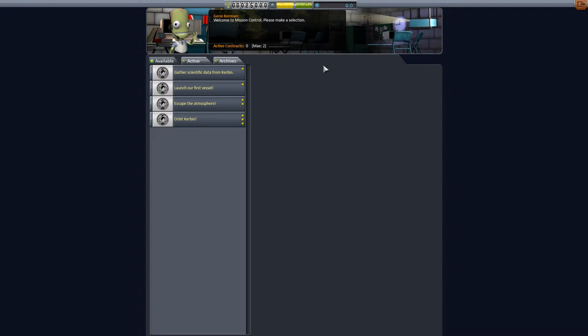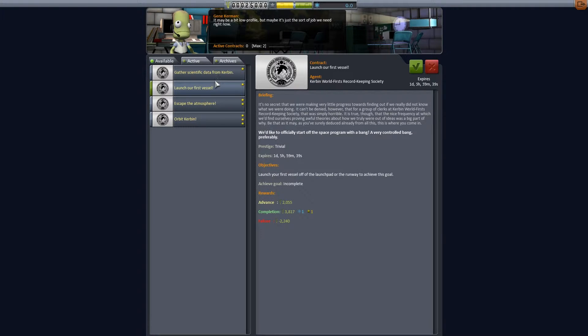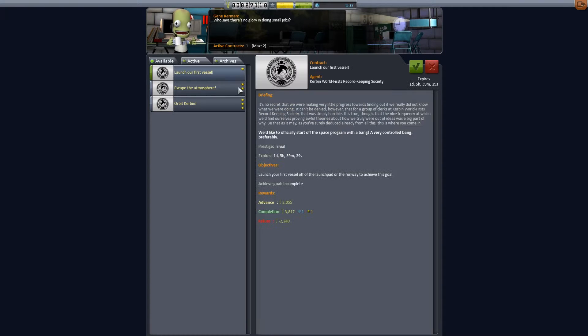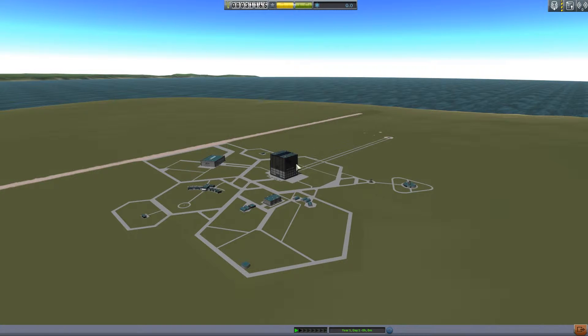We're going straight into our contracts. There's a maximum of two contracts. We want to gather some scientific data from Kerbin and launch our first vehicle. I think those two are going to be the best because we don't have a lot unlocked at the moment. We're not going to get out of the atmosphere or orbit with the rockets we have, so let's accept both of those.